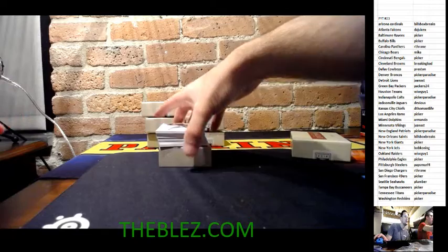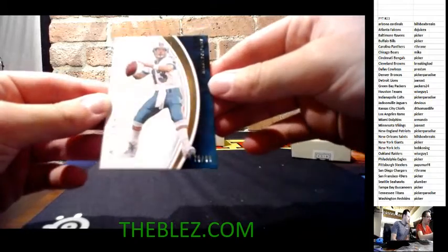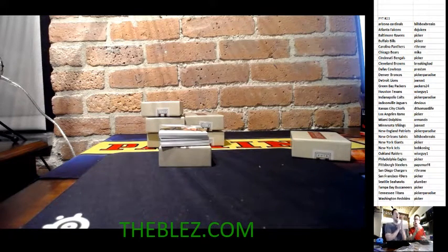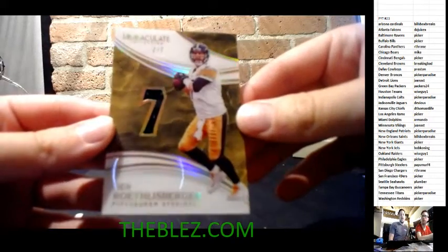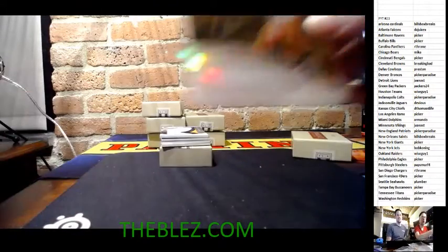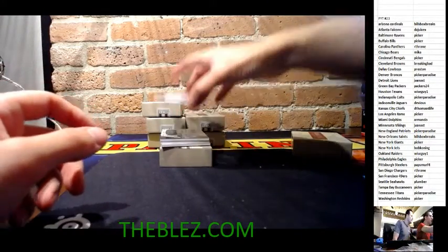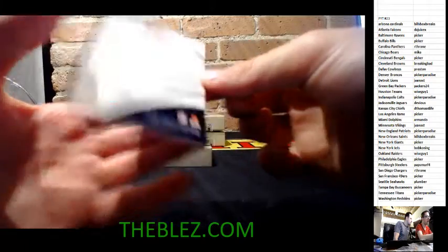Starting off with Dan Marino for the Miami Dolphins, 79 of 99 — one of the two best arms ever. We have a new person in our break we call the Papa. Beautiful hit. And Big Ben — jersey number card — two of seven for the Pittsburgh Steelers, right in the first box. Second card for the Papa, right off the bat. Then we have a jumbo patch of Paxton Lynch for the Denver Broncos, number 12 of 50.